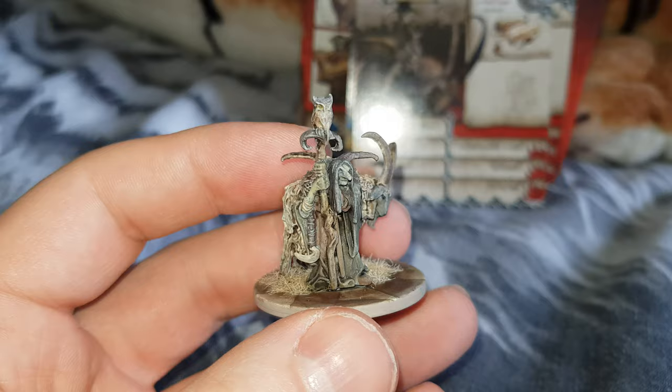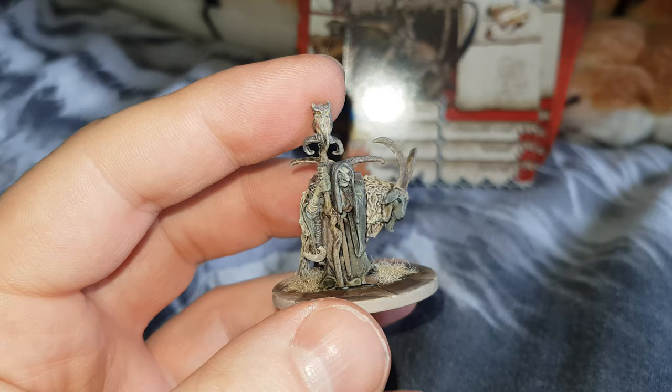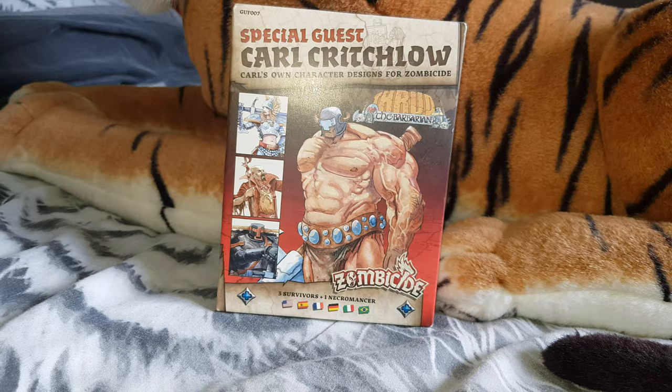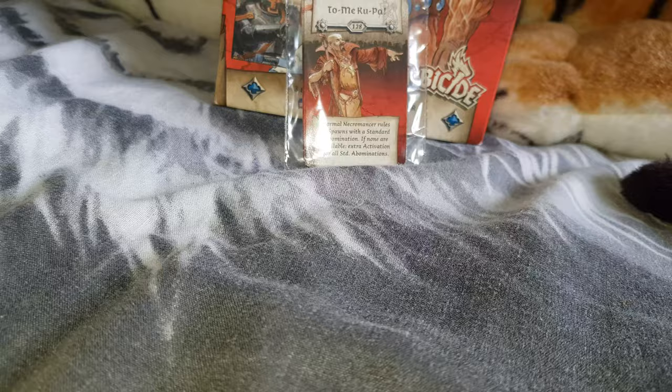I haven't played this one yet so I'm not sure how it plays, but I'll give it a go one day - I always try each character at least once. Now we move on to the Carl Critchlow box. We've got three heroes and a necromancer. We'll take a look at the necromancer first - this is his card. Tomei Koopa is the necromancer, so we'll take him out first.